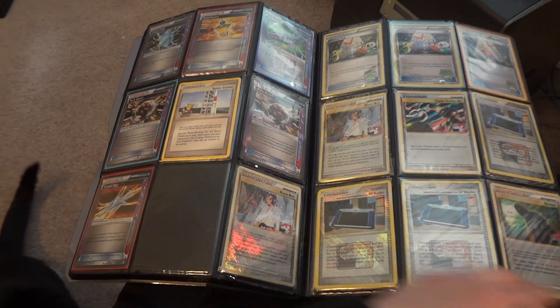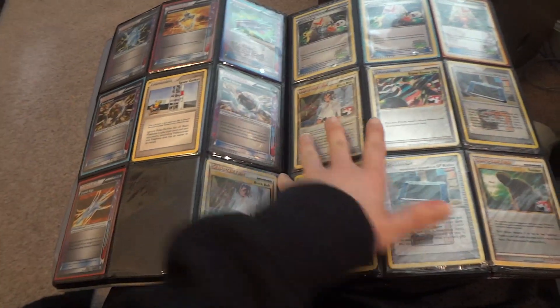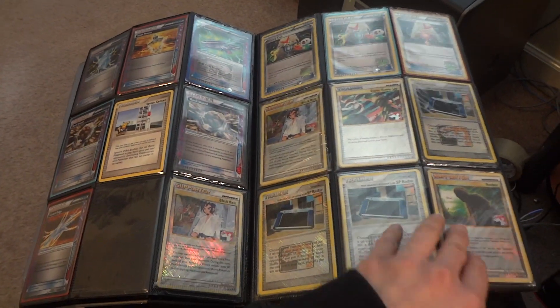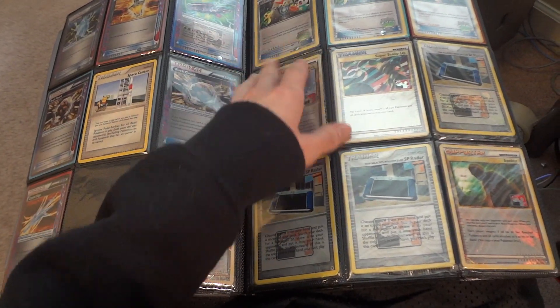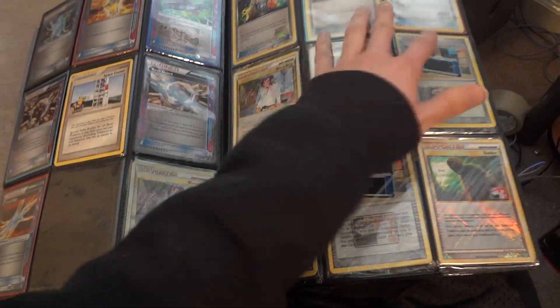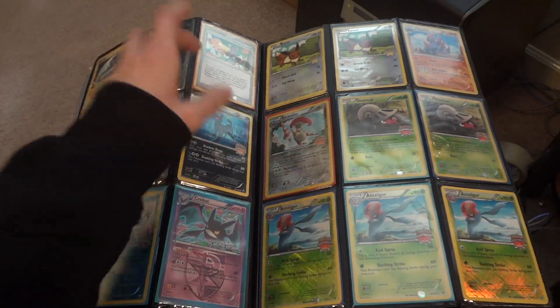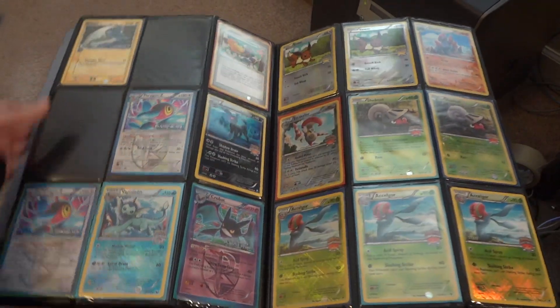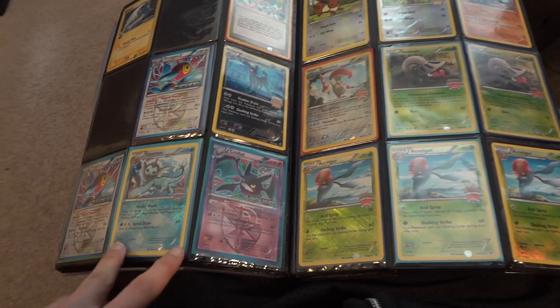There's a Space Center promo, which is pretty cool. These are all sealed promos, except for the Victory Cups — those aren't sealed. We've got two seconds and a third. There's a Spanish Tropical Wind, a Donald Duck promo Dratini, and then various other promo cards.